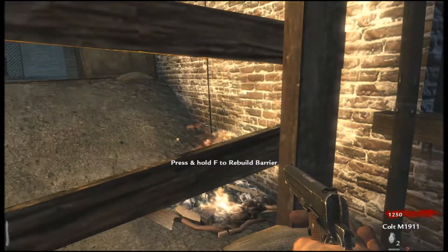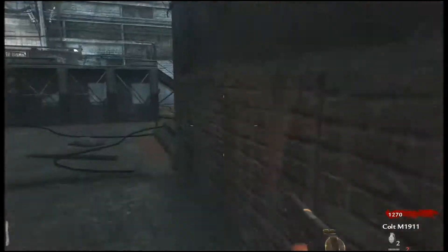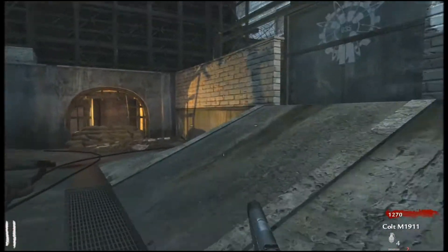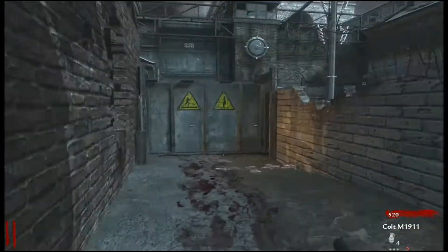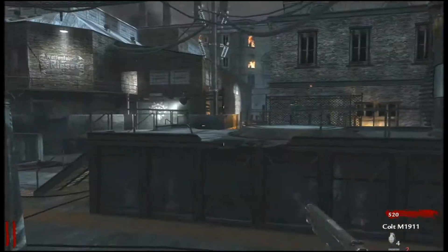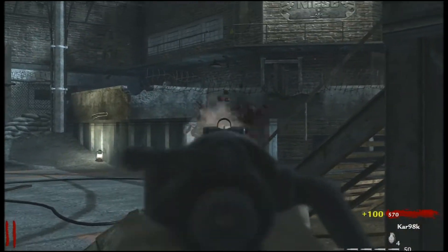So we have 2,000 points, let's go and open the first door — we'll open that one over there. Don't forget guys, we're on World at War, so from what I can remember there are no perks. I need to open that one over there as well.